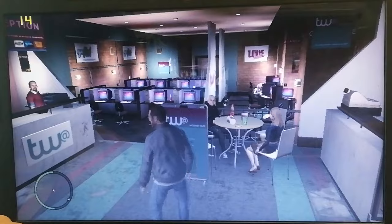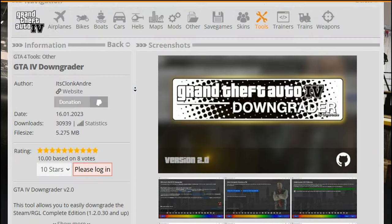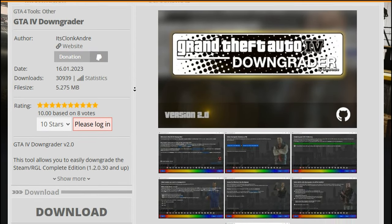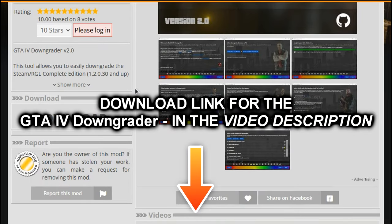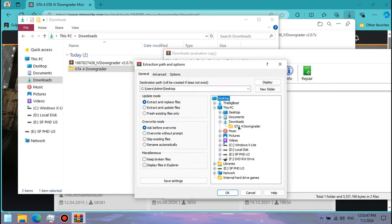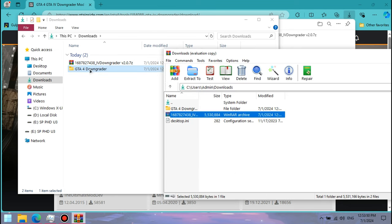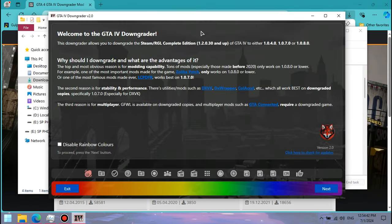Before we can do any modding, we need to downgrade the game to a lower version. Luckily, there's a very convenient tool that allows us to do just that — I will share the download link in the video description. Just extract the files from the archive with WinRAR or 7-zip to a folder, then open the tool from the 4Downgrader.exe file and let's get started.